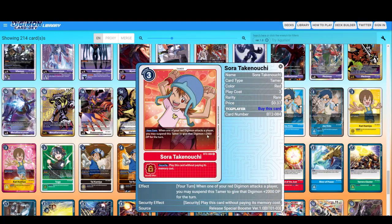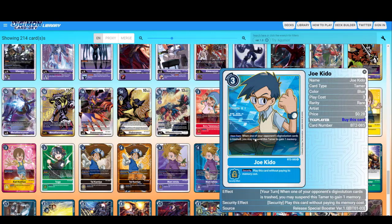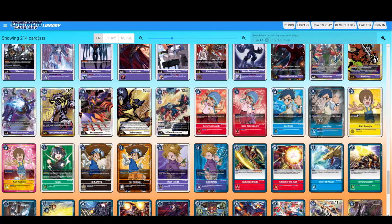Sora — when one of your red Digimon attacks a player, you may suspend this Tamer to give that Digimon plus 2000 DP when it attacks a player. Very situational. Joe — when one of your opponent's Digivolution cards is trashed, you may suspend this Tamer to gain one memory. Play this card without paying its memory cost — that's basically for all Tamers.